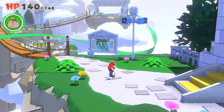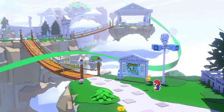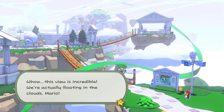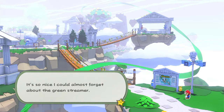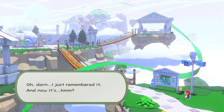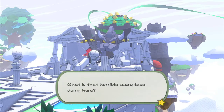This place is actually way bigger than I thought. Oh good, we have a map. So the Green Dreamer... hold on. In the background, that's definitely Bowser's Castle. Wait, what's Bowser's Castle doing up here? Oh, it's not about the Green Dreamer — oh darn. Oh! It's in Bowser's Castle! What the heck? What's that horrible scary face doing here?